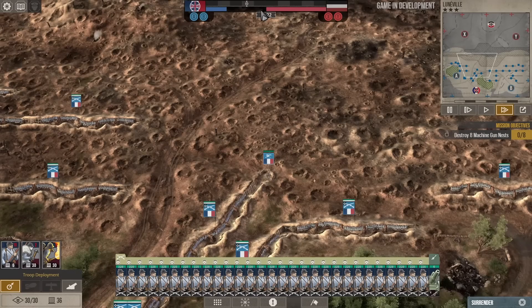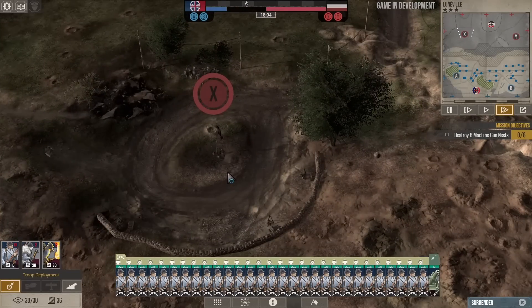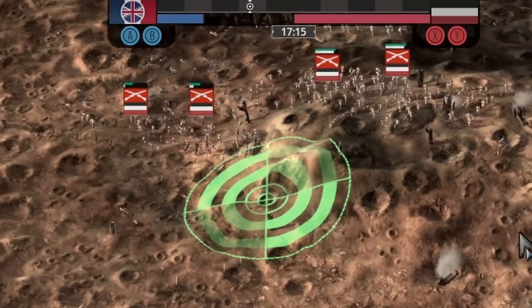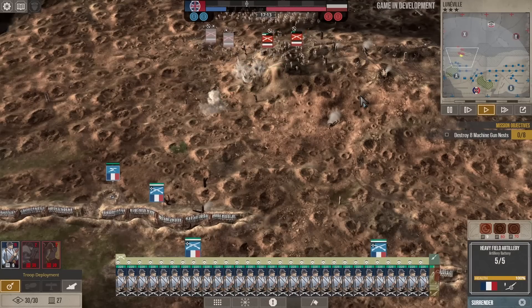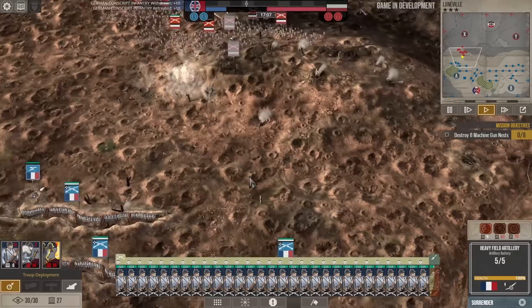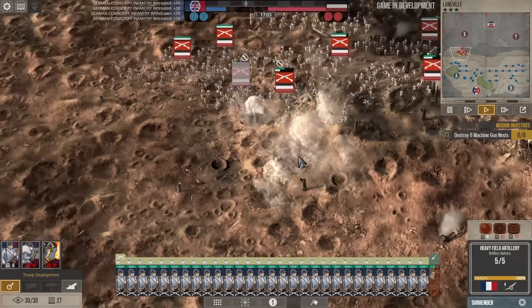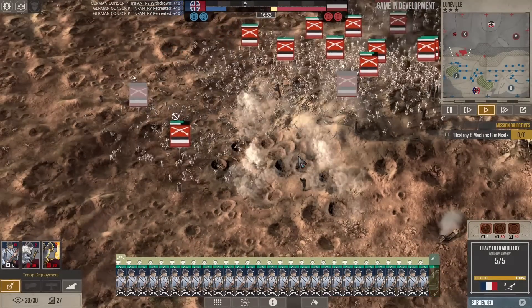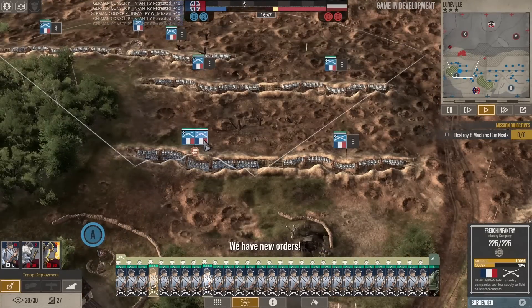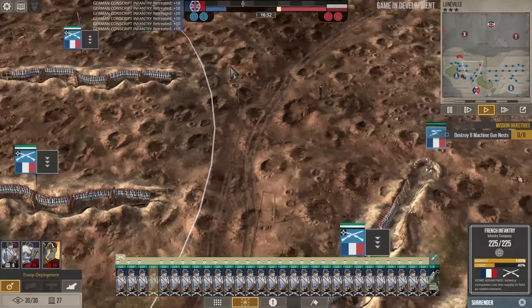One thing I would like to see is stuff happen early on in the match — not really seeing much go on here for the first few minutes even at double speed. Here they come, already starting to retreat. We send in the heavy artillery. The machine gun with the crossfire and the artillery going in is very satisfying. That does seem like a human wave offensive — that machine gun is putting in a heck of a lot of work.